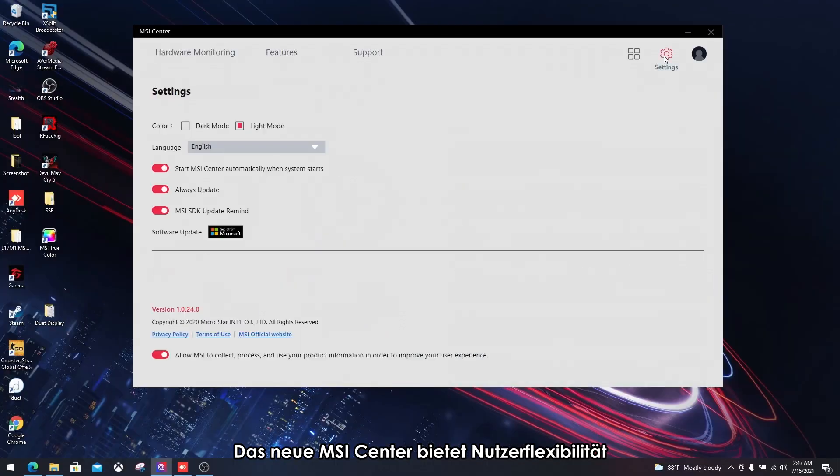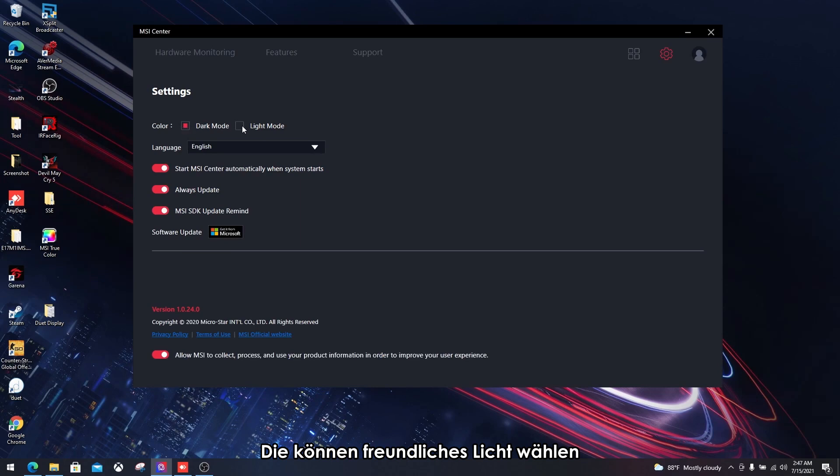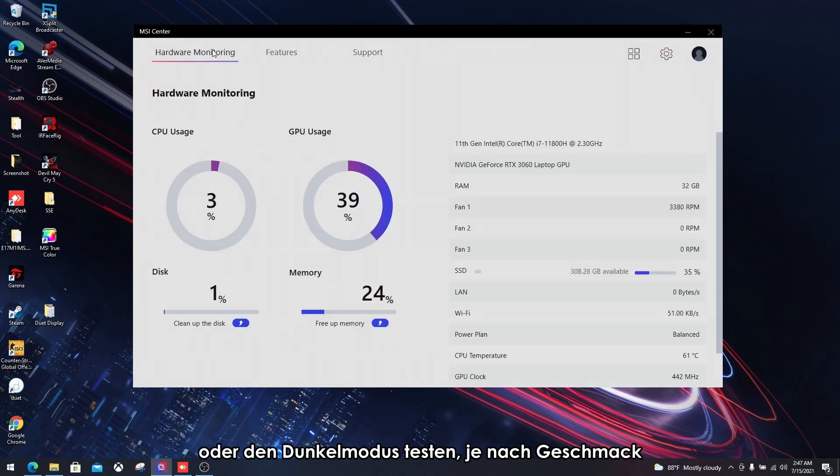The new MSI Center gives users flexibility in switching the UI skin color. You can choose the amiable light mode or try the dark mode depending on which one you like.